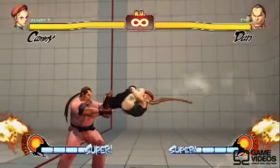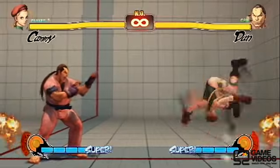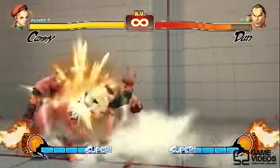Next is her Hooligan Combination. On the low hit, you're going to Focus Attack, Dash, Cancel, go in for her Cannon Spike, and that makes it pretty safe. Even if they block, you can just go in for a throw.